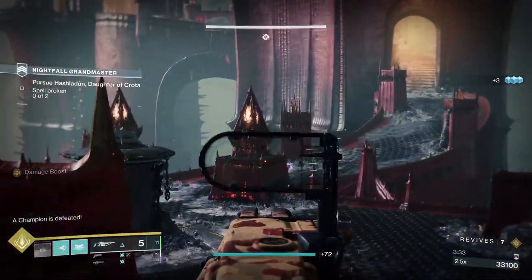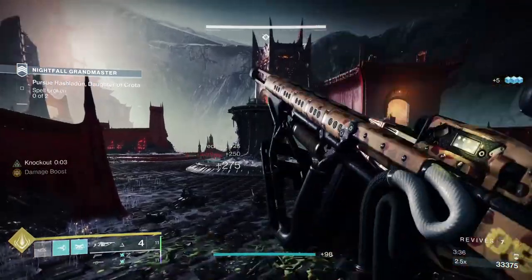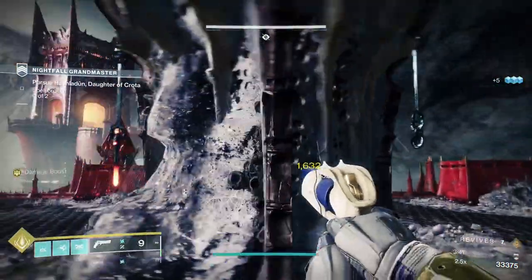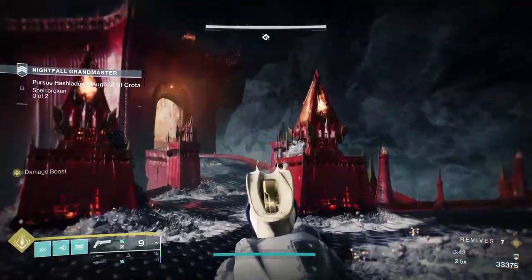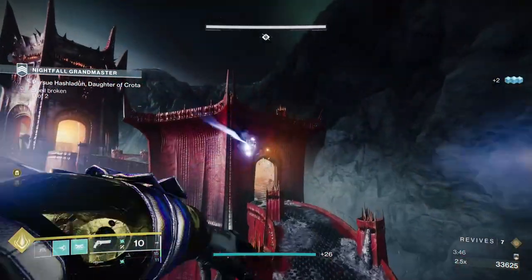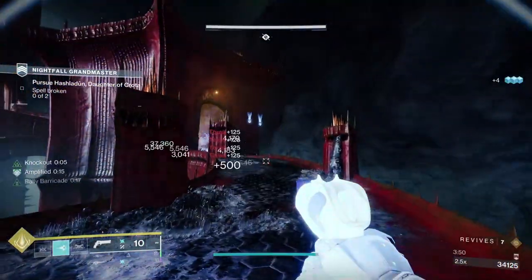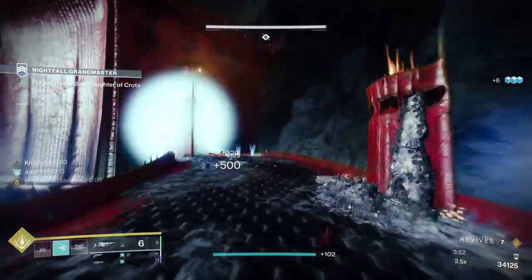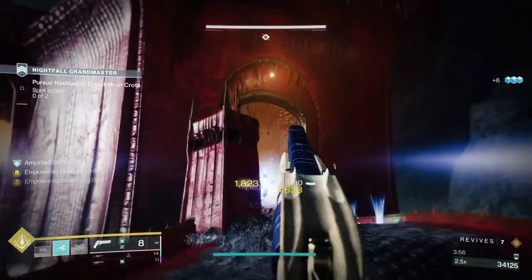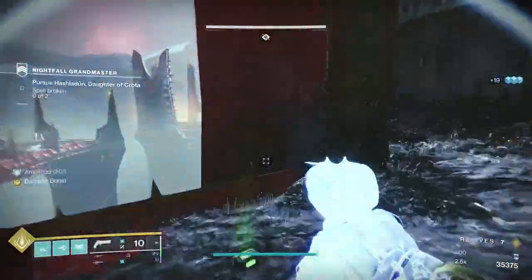Once you've taken out the champions, your job is to make your way up to the towers at the end of the pathways, left and right, and eventually kill the wizard, get the orb, come down and slam. When you start going up towards the towers, you're going to get a bunch of thrall that spawn. Then on the right-hand side you'll get a knight; on the left-hand side you're going to get two sniper acolytes — be aware of those.